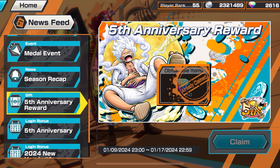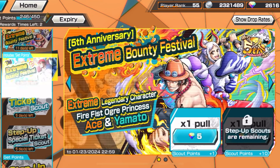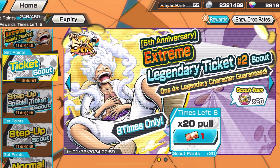Bandai brought Gear 5 Luffy back just before the 5th anniversary. This looks like a big bait banner because if you look at the shop you have Gear 5, Ace, Yamato, and Kid-in-Law just before we get the 5th anniversary character revealed.